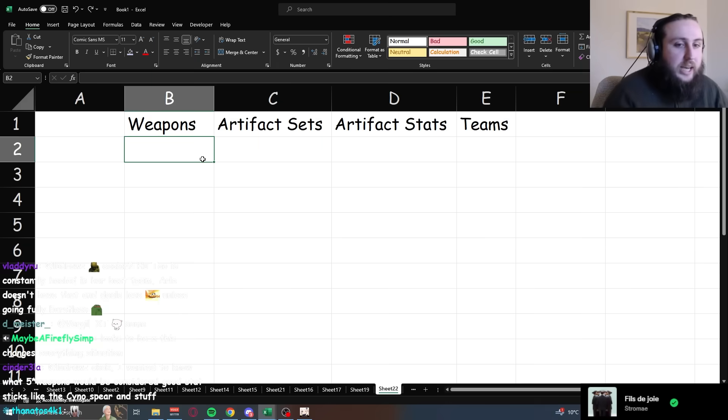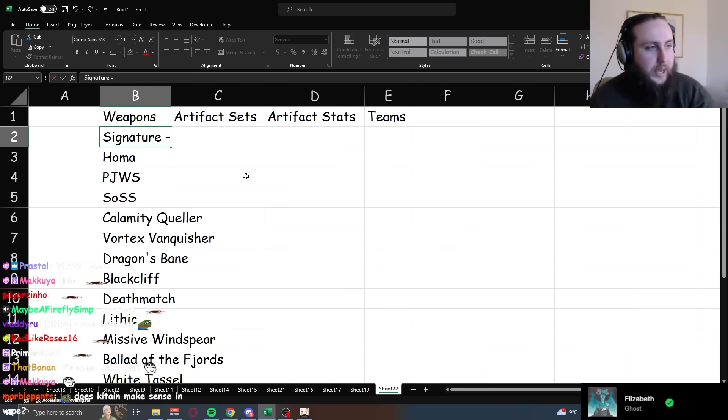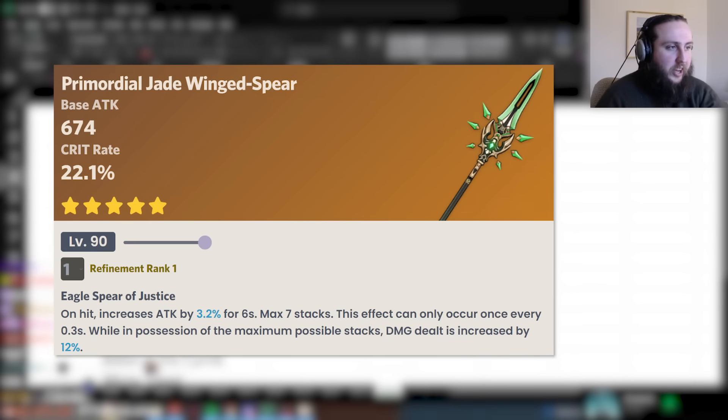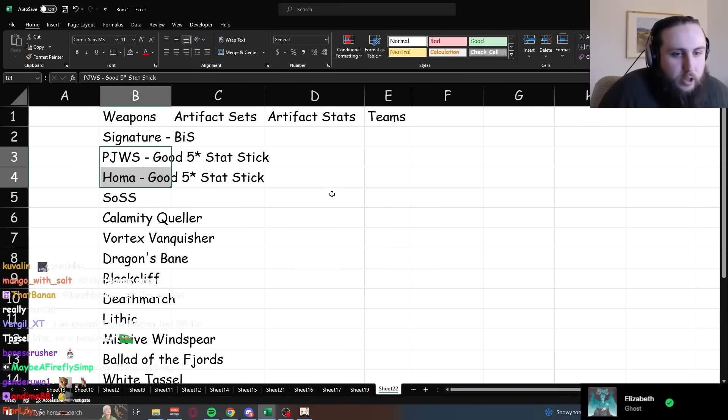When you look at the weapons she has access to, obviously her signature is her best in slot, but a lot of other five-star stat sticks are reasonably close. Homa is a good five-star stat stick. Jade Wing Spear is also good and generally performs slightly above Homa — this is one of the characters where Jade Wing Spear is about as good as Homa, depending on your crit ratio. Generally, whichever weapon gets you closer to a 1-to-2 crit ratio will perform best.